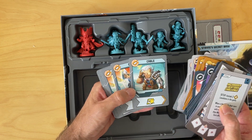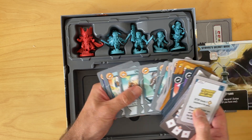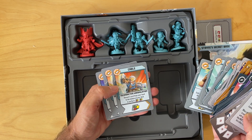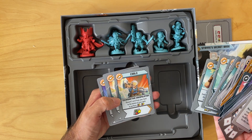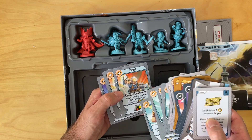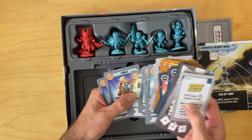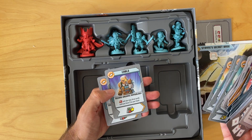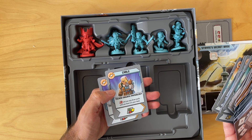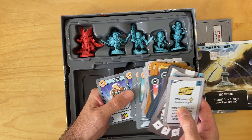And Cable has psionic mastery and techno-organic manipulation — you go one card from your hand to the bottom of your deck and perform a double wild card, which is handy. And techno-organic psychology — punch, and you draw cards until you have three in your hand. That's pretty handy as well.